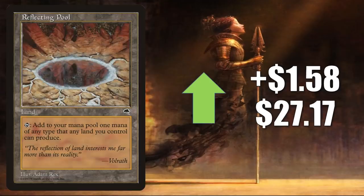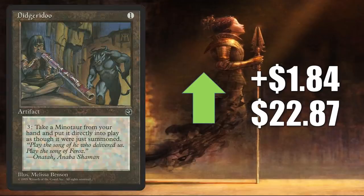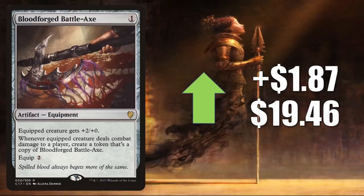Reflecting Pool from Tempest — the original — is a huge Commander mana-based card that also sees Modern play in control and more. It goes up $1.58 to $27.17. Phyrexian Tower, the original copy from Mirza Saga, recently reprinted in the list — it sees lots of Commander play in different builds, going up $1.64 to $29.79. Didgeridoo, on the reserve list, up $1.84 to $22.87 — found in Commander Sethron Hurloon General builds. Bloodforged Battle-Axe goes up $1.87 to $19.46 — another solid Commander card seeing more play in Akiri Fearless Voyager, Wyleth Soul of Steel, Ardent Intrepid Archaeologist along with Rograk Son of Rogah, and likely getting a push from those Kaldheim preview cards that care about equipment.